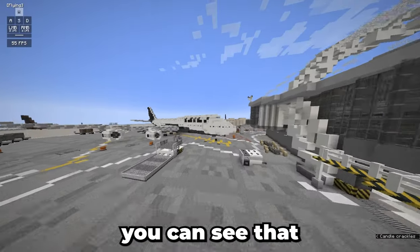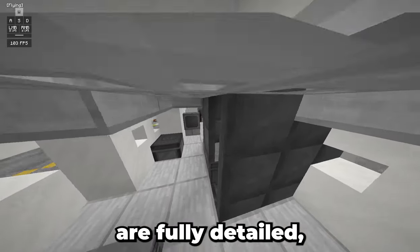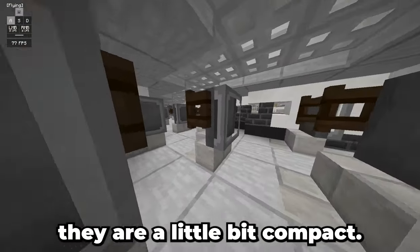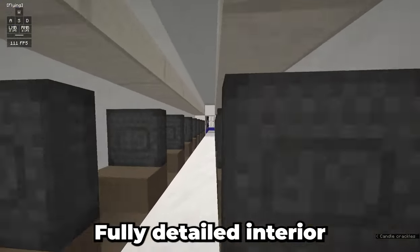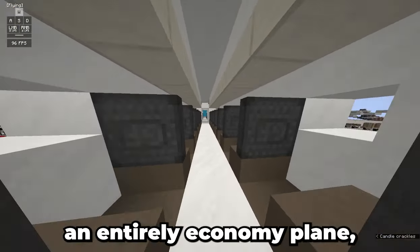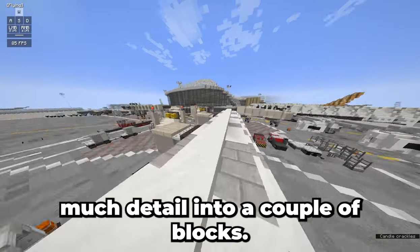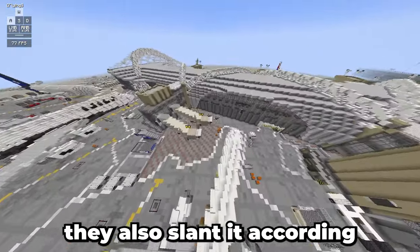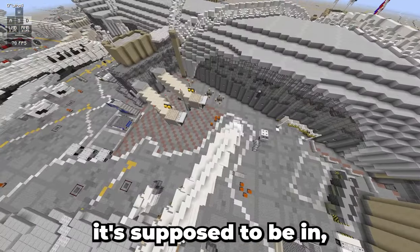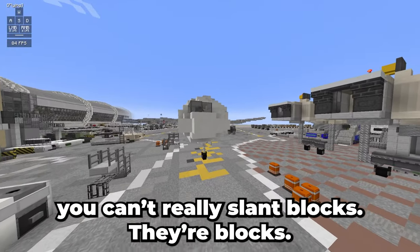If we go outside, you can see fully detailed airplanes. Even the interiors are fully detailed, but as you would expect, they are a little bit compact. Another plane — fully detailed interior. Seems to be an entirely economy plane, but you can't really fit that much detail into a couple of blocks. Not only do they fully detail the plane, they also slant it according to what orientation it's supposed to be in, which is very impressive considering that in Minecraft you can't really slant blocks.